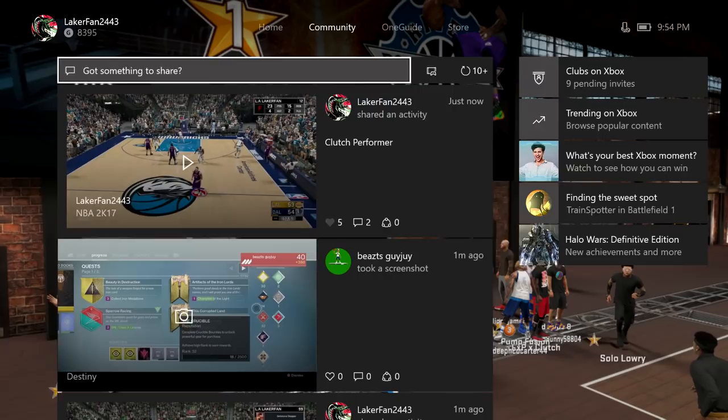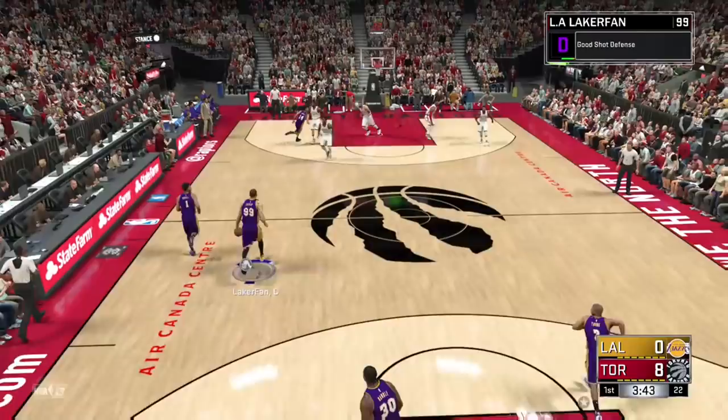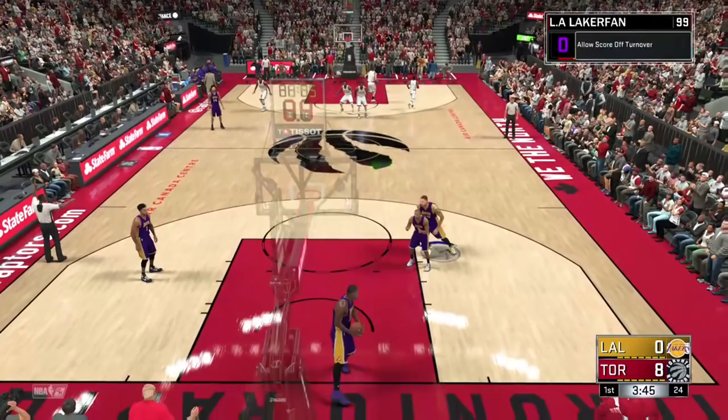Chase Down Artist was a relatively easy badge to go for. All I did was turn the ball over and then come down and try to beat it off the glass — basically just try to LeBron the shit out of people.